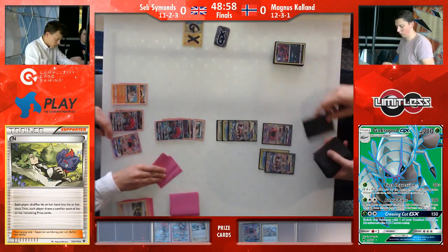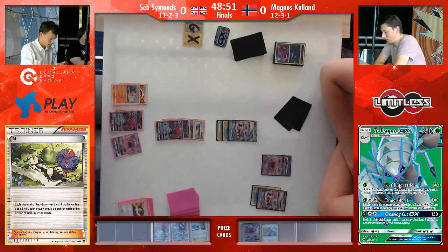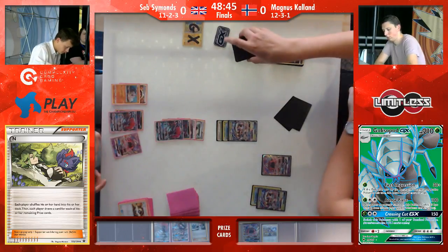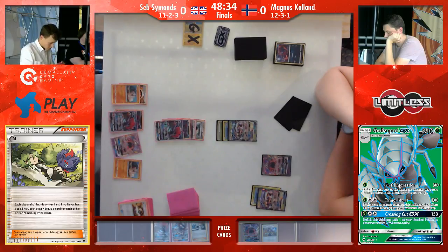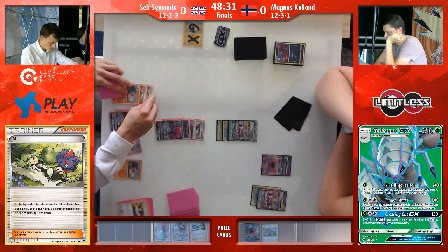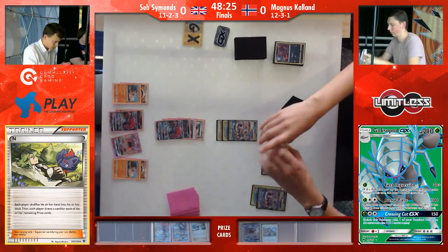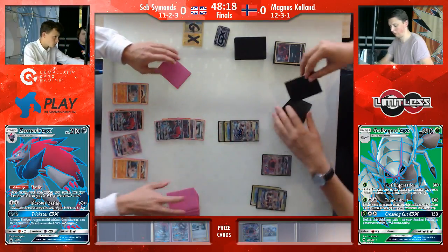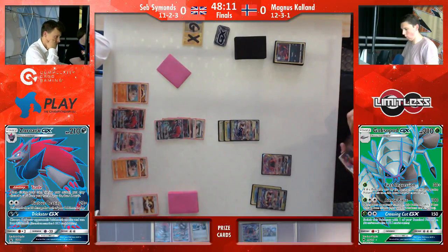Without any Zoroarks on the field and not able to get one as early as next turn, here we see the N from Seb — perfect card to play here. There is no way that Magnus can draw any additional cards with trade. The two cards he gets now is everything he has to play with. There is no Float Stone play for him either, so he can't use First Impression as efficiently — even if he has a Guzma, he would still need to retreat the Pokémon that was active. Seb decides to bench a second Rockruff, which opens the possibility for Magnus to just take two Guzma knockouts.